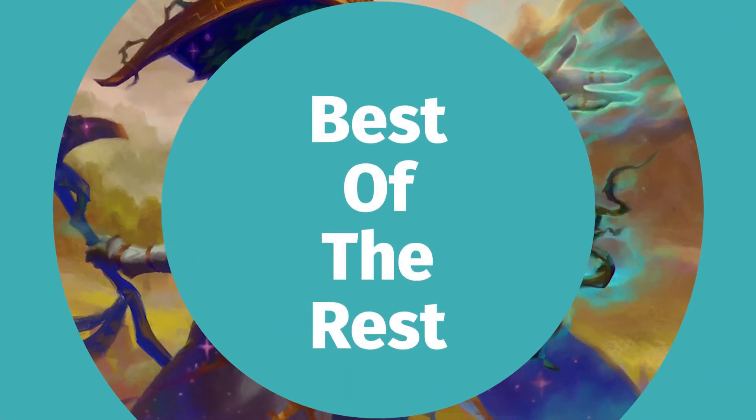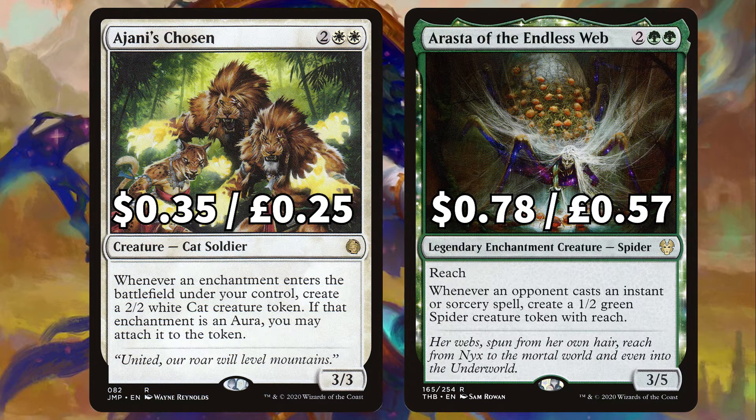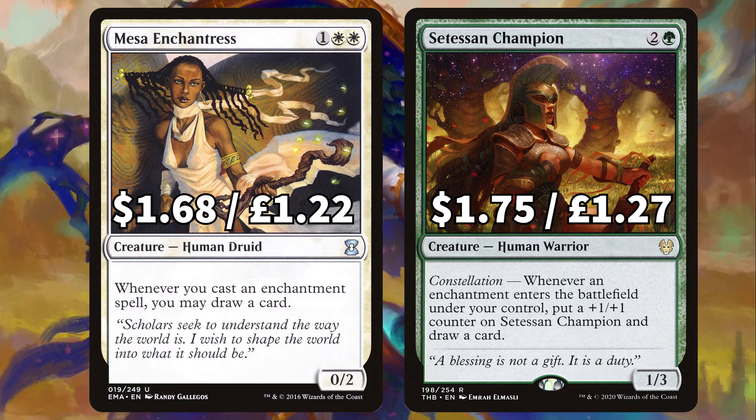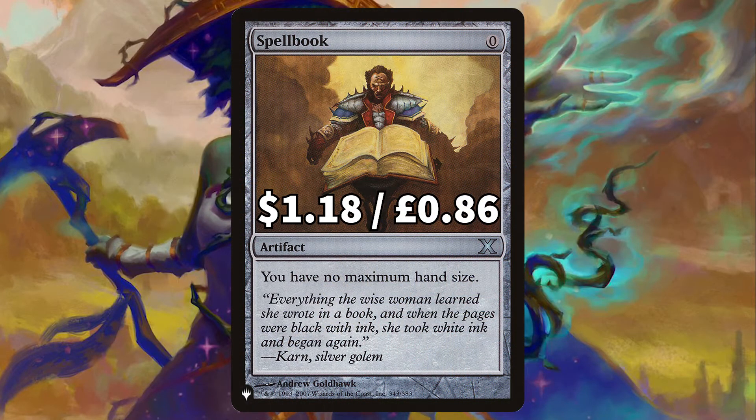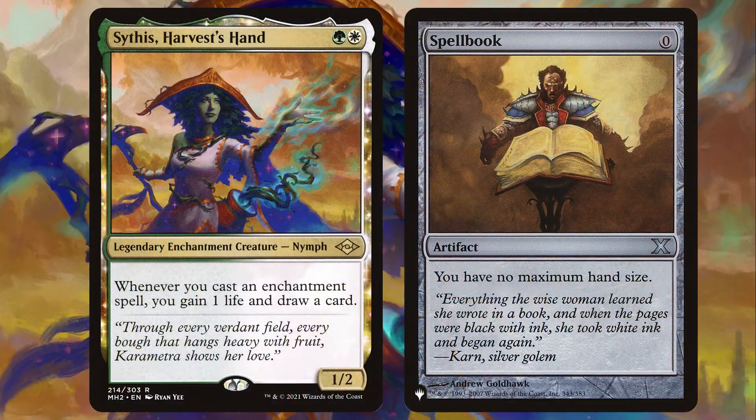Before we finish up with the lands we're looking at the best of the rest. First we have Ajani's Chosen to create a 2/2 cat token whenever an enchantment comes into play, and Arasta of the Endless Web, an enchantment creature that creates a 1/2 spider token with reach whenever an opponent casts an instant or sorcery spell. There's Mesa Enchantress to draw a card whenever you cast an enchantment spell, and Setessan Champion with that constellation mechanic to put a +1/+1 counter on it and draw a card whenever an enchantment ETBs under your control. There's suspend card Resurgent Belief to return all of your enchantments from your graveyard to the battlefield, and Elixir of Immortality to shuffle your graveyard into your library and gain 5 life. Finally there is Spellbook for some more no-max-hand-size options — this deck is all about playing enchantments and drawing loads of cards so we want those cards to stay right where we can see them.